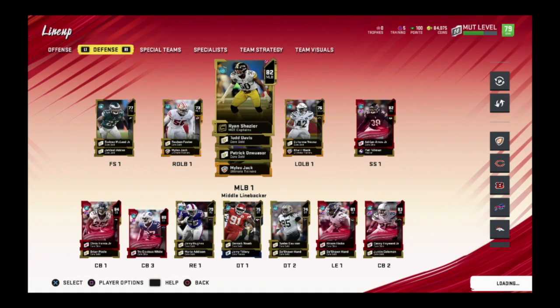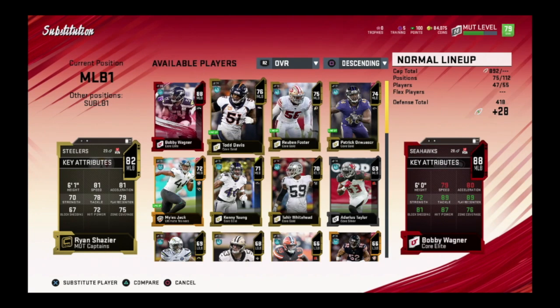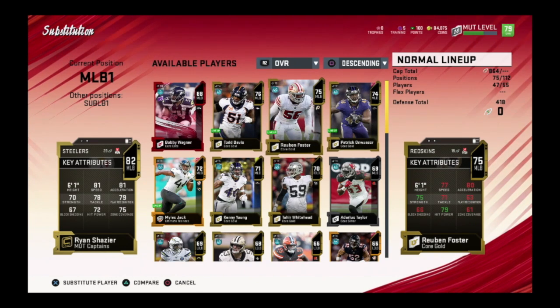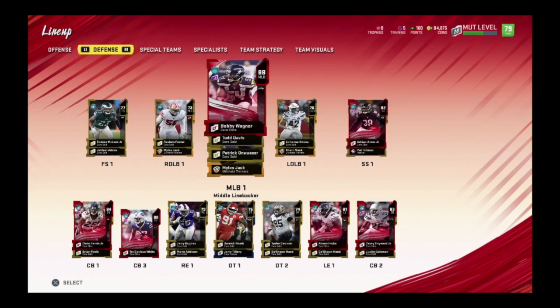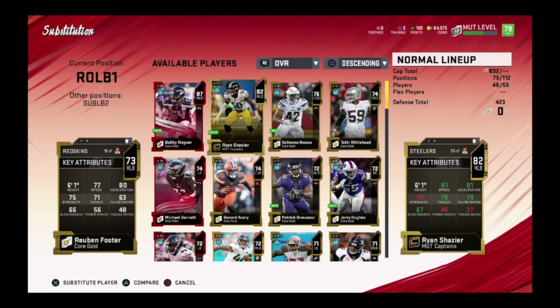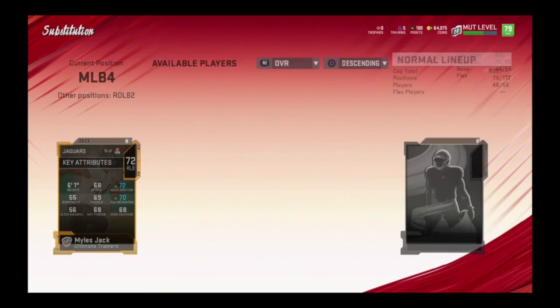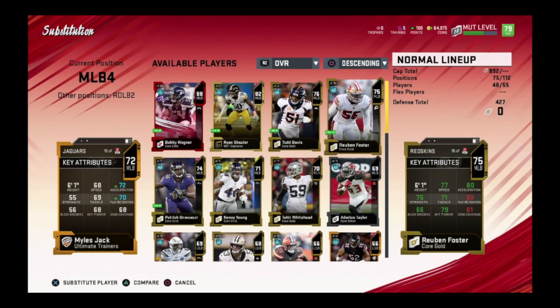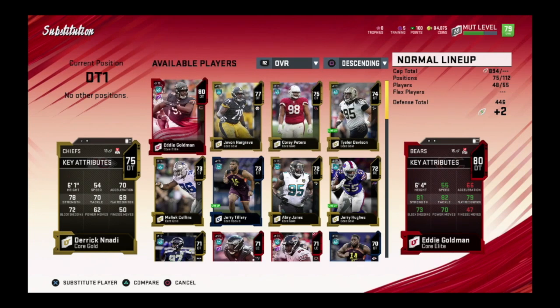I gotta figure out my lineup. A perfect example of guys to keep an eye on — Ruben Foster has 77 speed which isn't bad. I need to put Bobby Wagner in right now. We'll put Bobby Wagner here. Ryan Shazier we'll put out of position since he has 81 speed. We'll keep Todd Davis there, put Ruben Foster here. The two main positions I need are right outside linebacker and a left tackle — I have no left tackle, I have a right tackle playing left tackle.